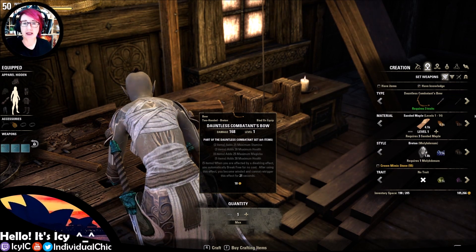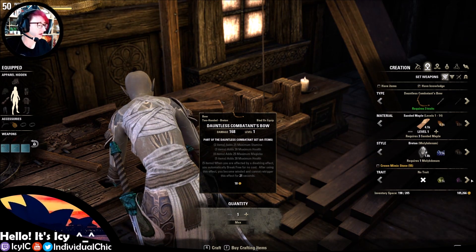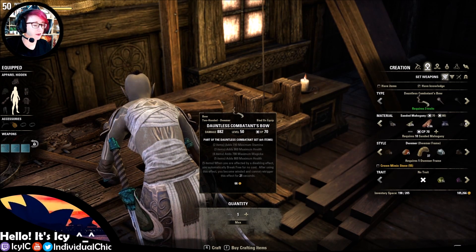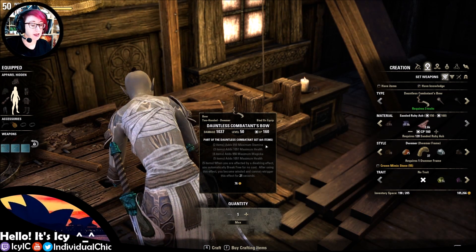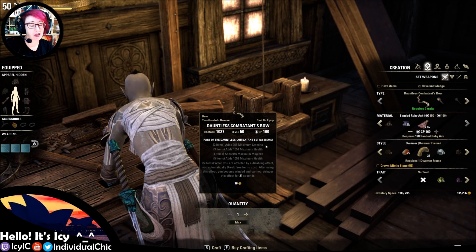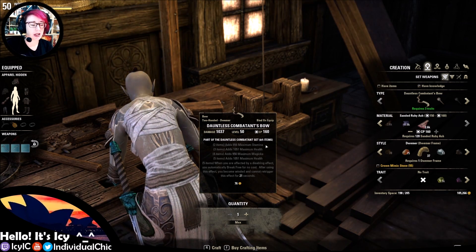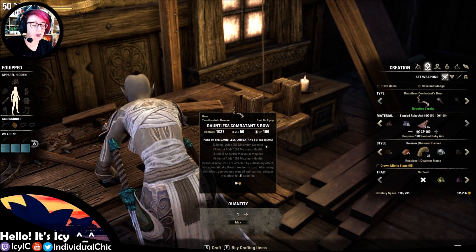It's kind of a tanking set, but these are definitely PvP sets. This particular set, once we look at it at CP160, gives maximum stamina, maximum health, maximum magicka, and maximum health on five items — as well as, when you're affected by a disabling effect, you automatically break free for no cost. After using this effect, you're winded and cannot re-trigger it for 21 seconds.